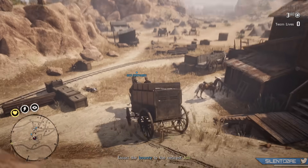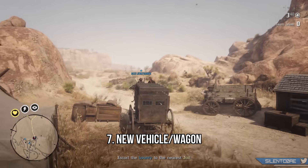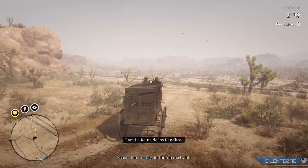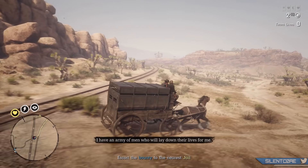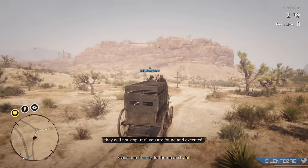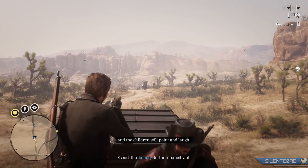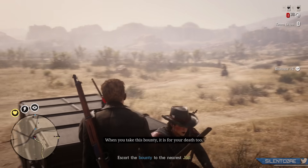At number 7, expect at least one new vehicle. At rank 10 in the bounty hunter role you unlock the bounty wagon for $875 and 3 role tokens, but this wagon is really slow — there's no way you'll catch fleeing bounties in it, and you can't have your horse spawned at the same time. I think it's likely we'll get another vehicle or wagon through the bounty hunter role extension, perhaps as the reward for reaching max rank 30. Given the level 10 wagon costs $875, I'd recommend having at least $1,000 set aside.